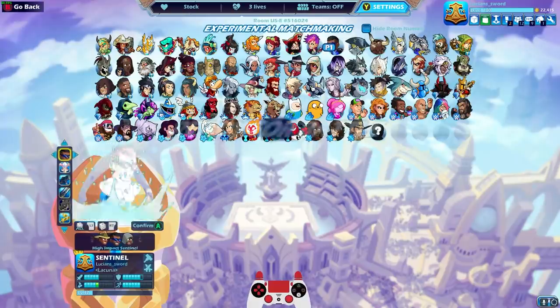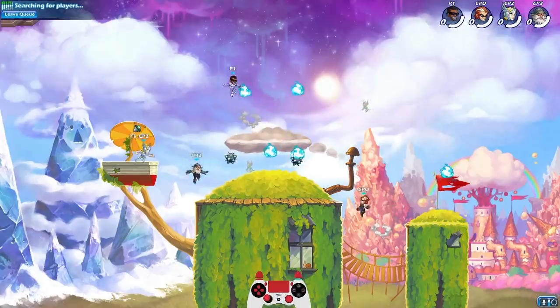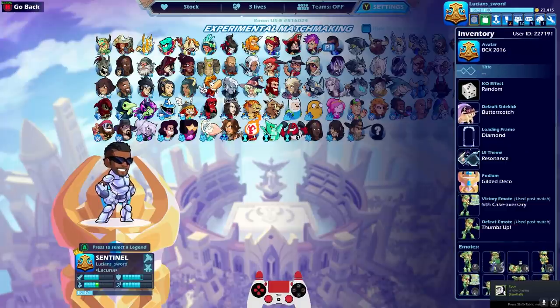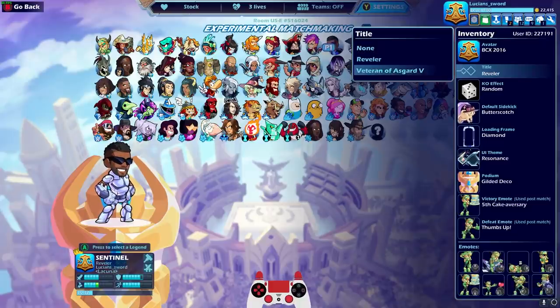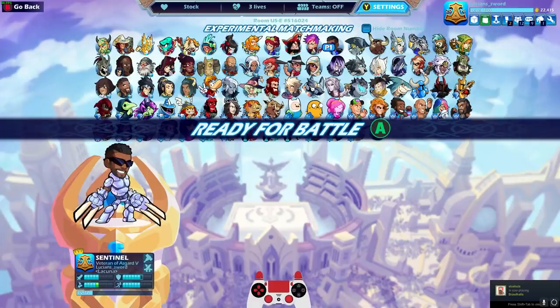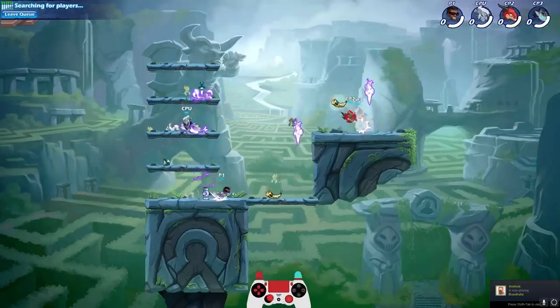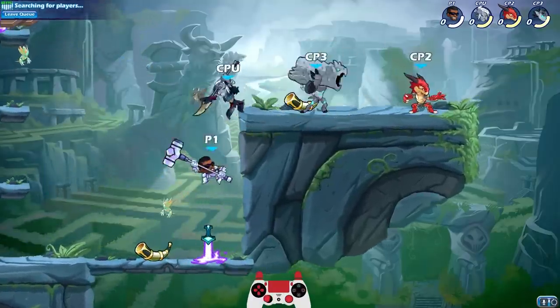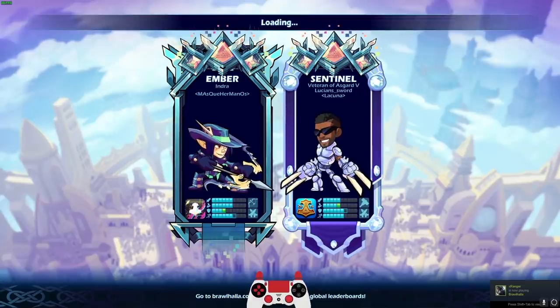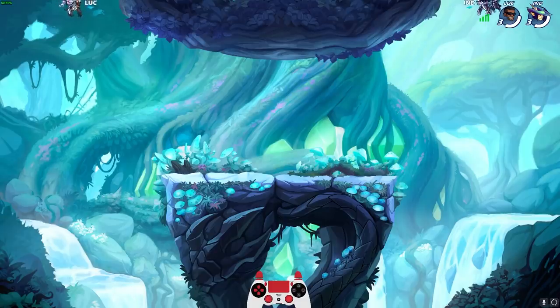My favorite one was High Impact Sentinel way back in the day, so let's go ahead and play one game with the High Impact. Wait — my title! Where's my title? What did I get? Reveler and Veteran of Asgard V. Five! I don't know what the different Veterans of Asgard are, but boom — level five. I've played Brawlhalla since the beta, so I'm assuming Veteran of Asgard V is the highest you can go. You probably get Veteran of Asgard one through five depending on how many years you've played Brawlhalla. Veteran of Asgard V — Lucian Sword, let's go!